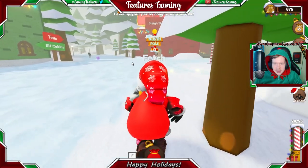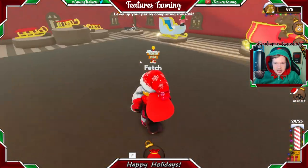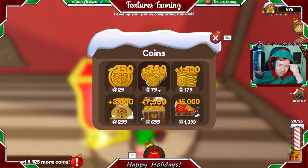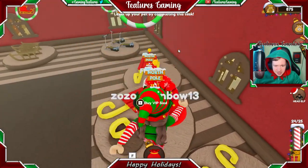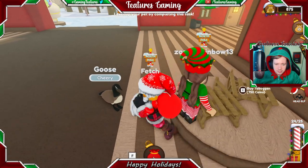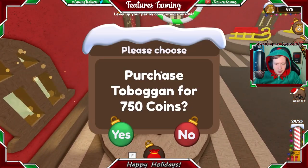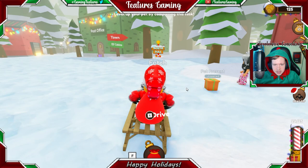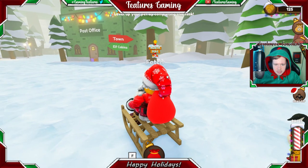Let's see which sleigh I can get. There's this one, or this one for 9,000 — I'm not spending that. That one's 600, that's 3,000, that one's VIP. There's a scooter for 1,500 and a toboggan for 950. I don't have any vehicles, so it looks like I'll have to buy the toboggan. Let's buy it — we've now purchased a toboggan! Let me equip it and drive it on a flatter surface.